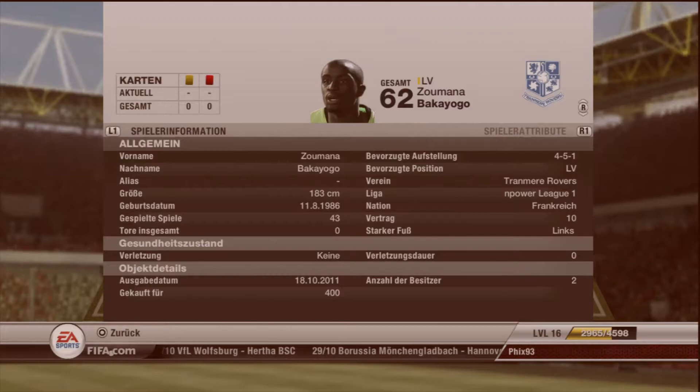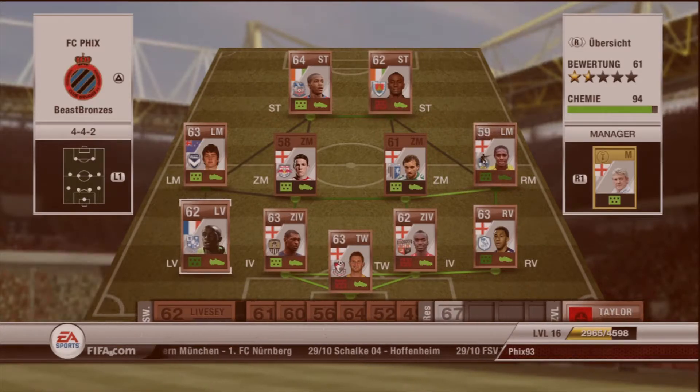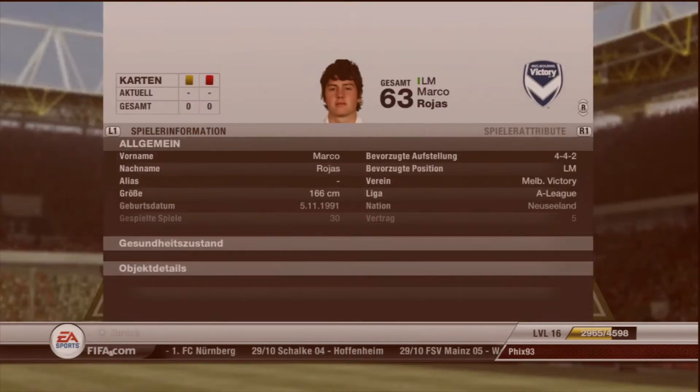And left back for 400 coins — Tremores's Bakayogo. And that's a bargain, I swear to god. But he is so pacey, and he can cross like, oh my god. His crosses are so dangerous.